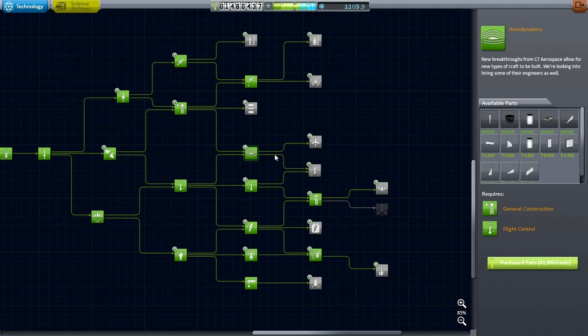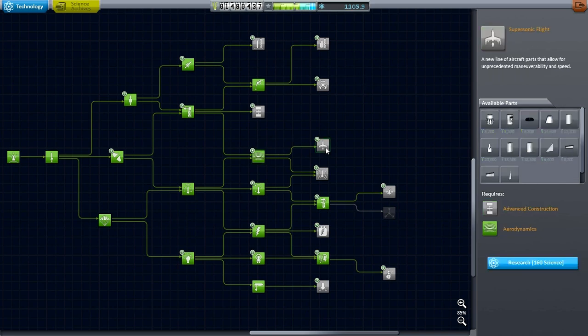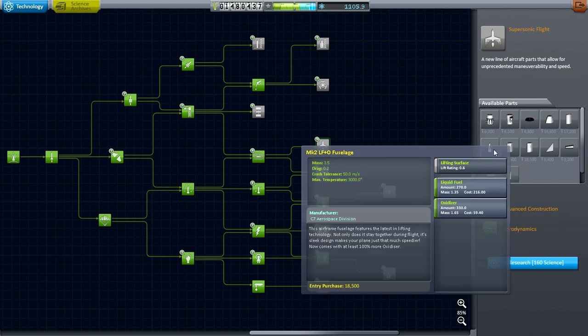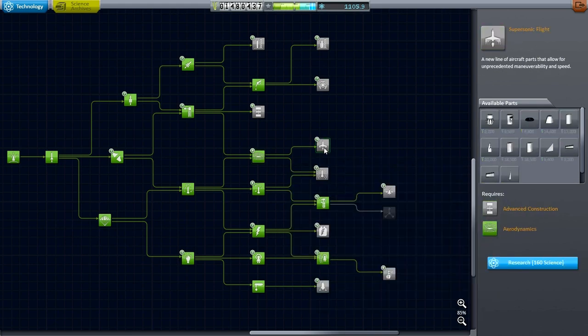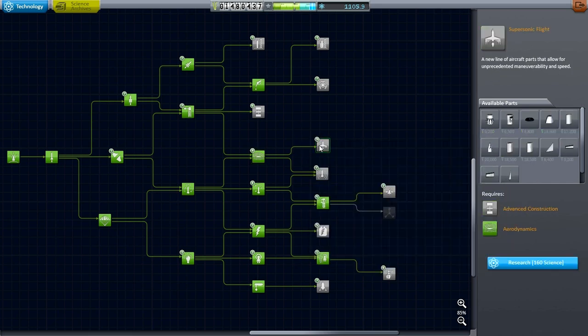We are going to be looking at the new spaceplane parts in this episode. I've decided that with my ample funds and a lot of science, we can unlock those parts, and I'm just going to unlock all of them. I'd rather not be constrained by trying to make a plane with only partial parts — I want the full range. I definitely want the real turbojets.